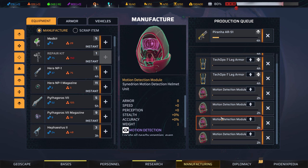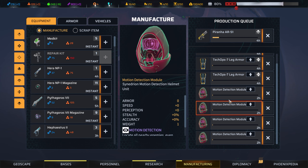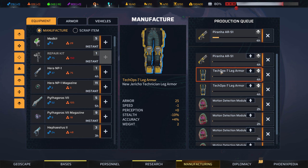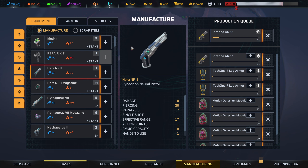I was told in the comments — and this is a very good bit of advice — that if you give motion detection modules to heavies, they can fly over and they'll just show up all the red blips. I also had a shortage of pants, so instead of getting heavy pants I decided to get Tech Ops, because Tech Ops gives me a little bit more accuracy and less of a hit on stealth. Ten less armor overall, but I think it's a fair trade.